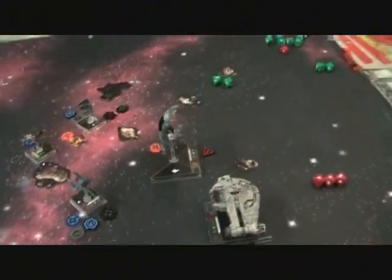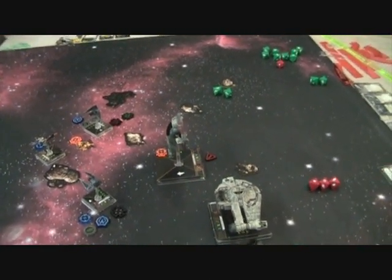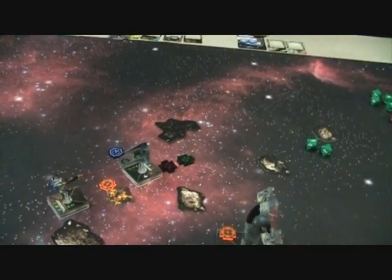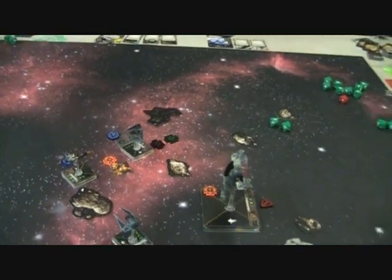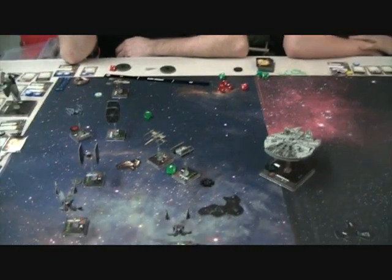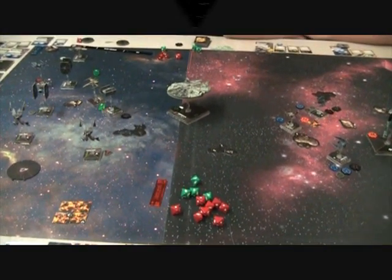That round had lots of firing. Boba Fett has no shields and two damage on him. Echo destroyed the Rookie Pilot, and Guri finished off Emon in the Firespray. Over here there's lots of firing but no dying. The Rebels lost two more ships — they're down three ships now.